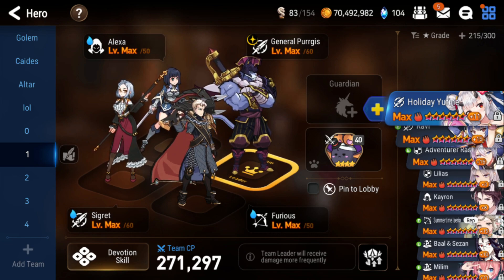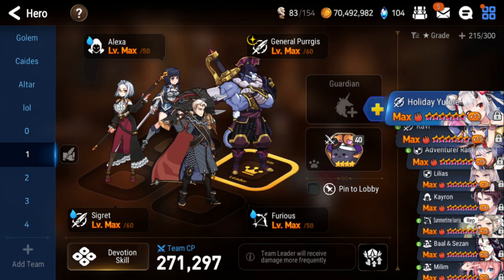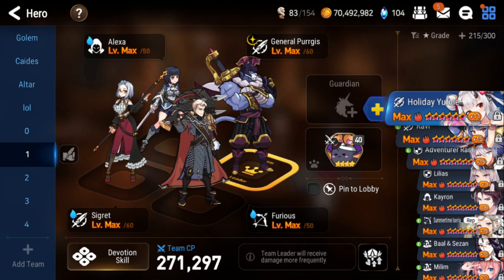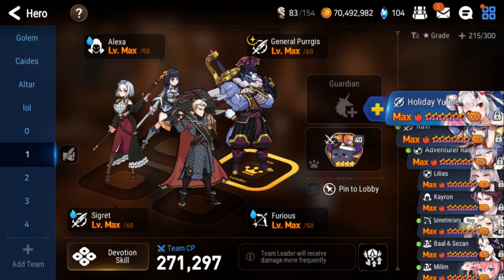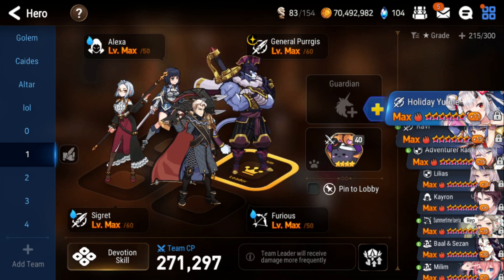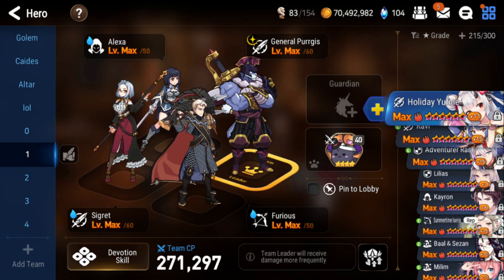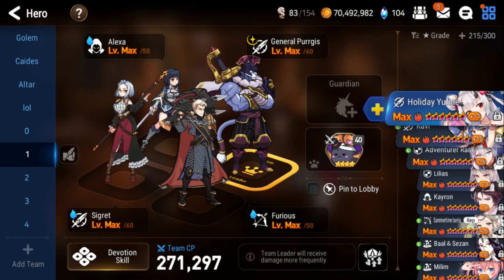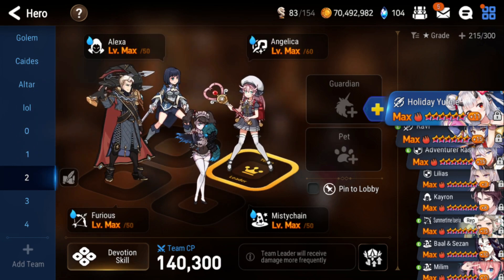Furious is there to crit chance buff and do a defense break. Alexa's single-target damage is crazy — usually you turn her with skills off and give her your best damage gear. Cigarette is also there to do a lot of damage while debuffing the boss. The reason you run General Purge here is because you don't have room for Mui — although Mui makes your runs more consistent, Alexa technically does a lot more damage. If you want to run this team without Mui, make sure you slot Angelica in the front. I'd recommend swapping Alexa for Mui once you pull him. If you don't have General Purge either, you can just run Angelica in his place and it should be fine.